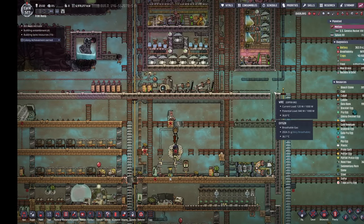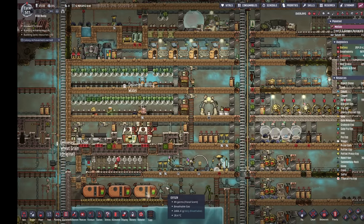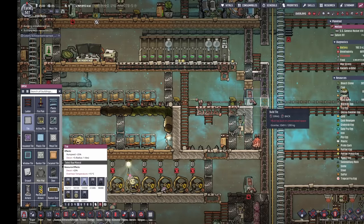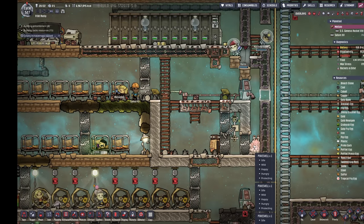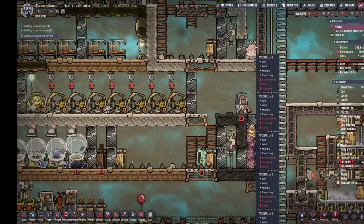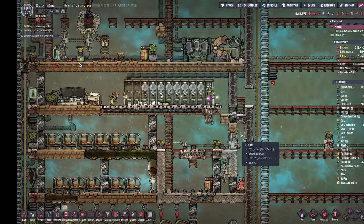A couple of things I should cover — people keep warning me about the gap in my base where oxygen is escaping. That's okay — we're pumping oxygen out of the base anyway. I like pressurizing the outside area with oxygen so we don't need liquid locks. More importantly, we don't want our animals stifling. These poke shells are happily living in there, but if we close this tile up, there's not enough space for them to breathe and they'd be cramped, so they wouldn't lay eggs. We leave this gap open so there's excess room space for them to breed.